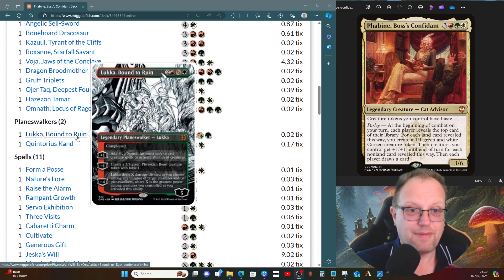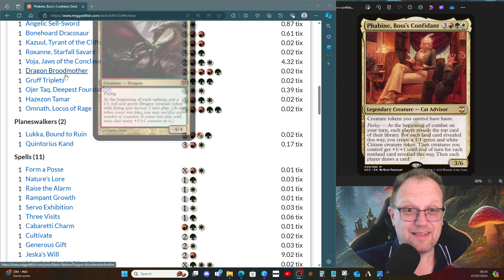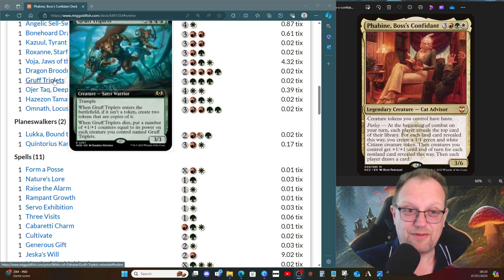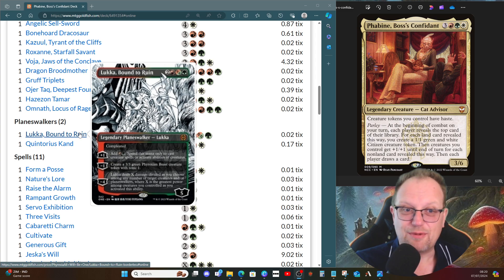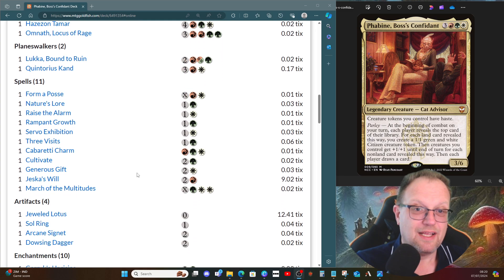Luca, Bound to Ruin: the plus one gives a bit of mana ramp, or we can do the minus one and get a green 3/3 Phyrexian beast token with toxic. The minus four, if we can get it off, is great — especially if we've got something really big, where X is the greatest power among creatures you control. Gruff Triplets maximized up to 12/12 — that's a lot of damage to share around for four mana. Just make sure when you cast Luca you pay the full mana cost, not Phyrexian mana, otherwise you end up with less loyalty counters and can't do the minus four straight away.